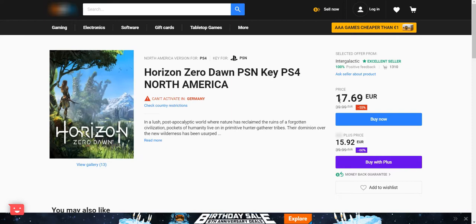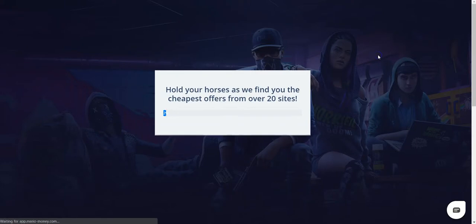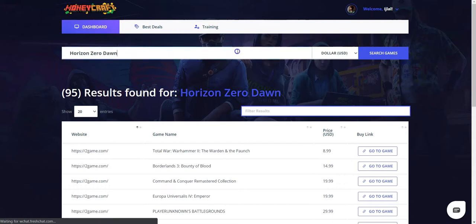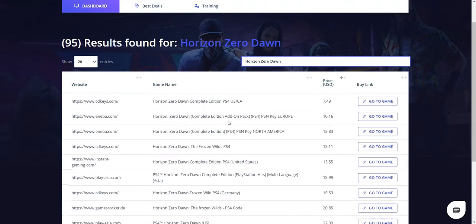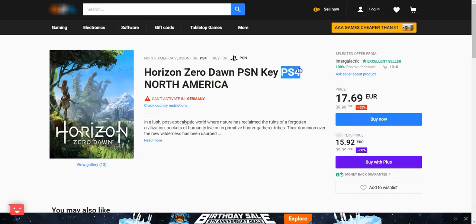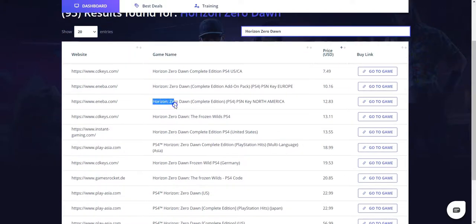Here's another game called Horizon Zero Dawn, actively selling for about 18 euros. I'm going to search for this game on the Moneycraft app and give it a few seconds to search all sites to make sure we have the lowest possible offer. Once the app is done searching, I'll filter the results and sort by pricing. What we're looking for is a PSN key for PlayStation 4 that can be activated in North America, and as you can see here we have exactly that.